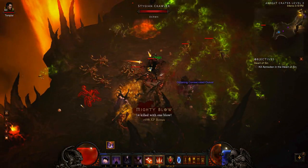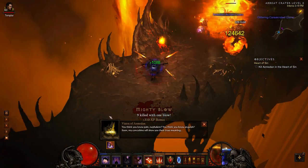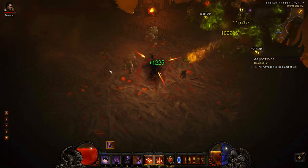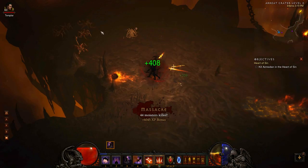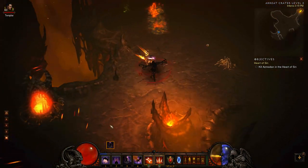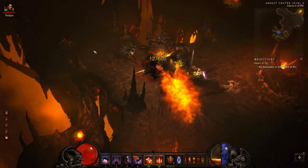This route is based on pure maximum XP per hour and for a demon hunter it's reported to be about 30% faster than the Alkaiser route. Melee characters might find it a bit slower, and if you're using a Wrath of the Berserker or an Archon spec then you're just going to have to test out whether or not it works for you.